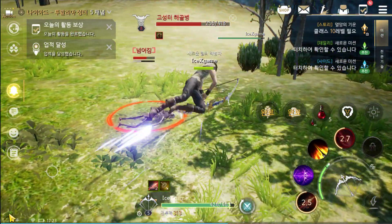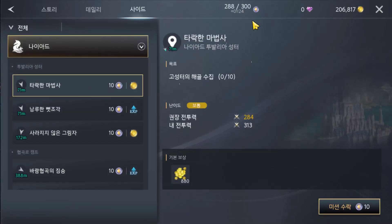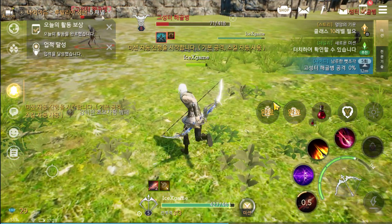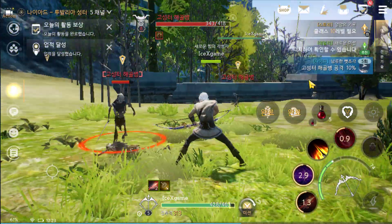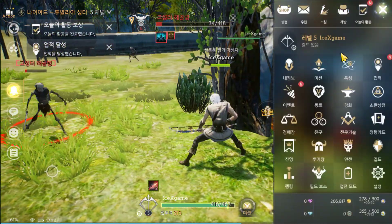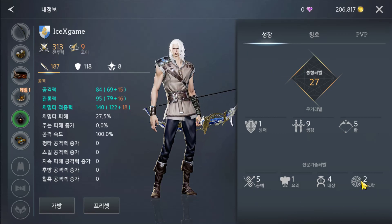You can use this AFK method if you run out of stamina. So far we still have a lot of stamina. We can use this stamina and farm this master again. Okay, good luck and have fun guys! I hope this video will help you understand how to level up in this game. They currently have 2 types: Weapon Level and Craft Weapon Level. See ya!